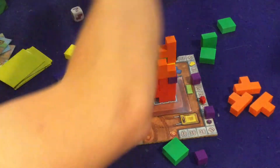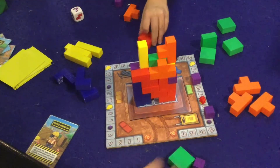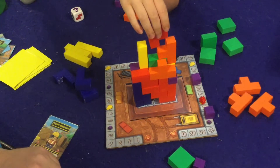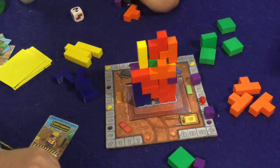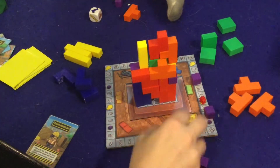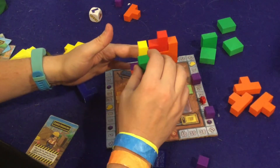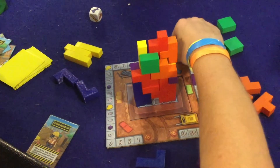One red left, three yellows — you getting the red? All right, where are you gonna play it? You're going to play it up top? You won't score any points if you do that. No points — my turn. I'll place this green which is going to give me two points. This building is getting tall.